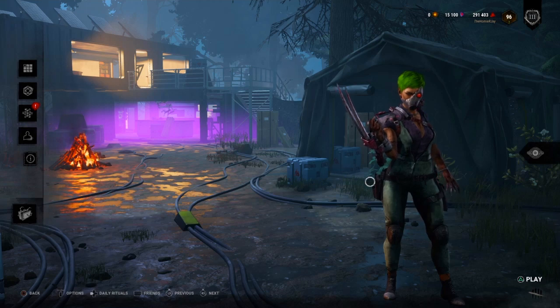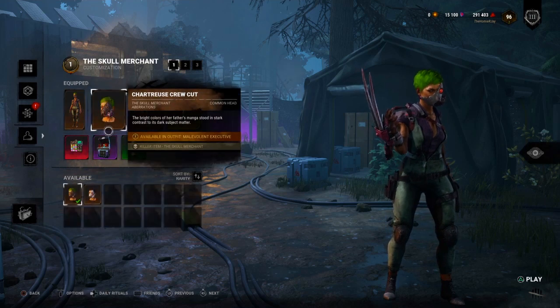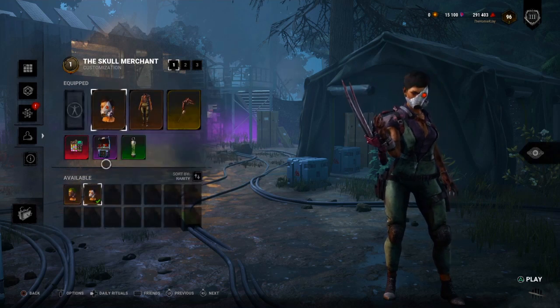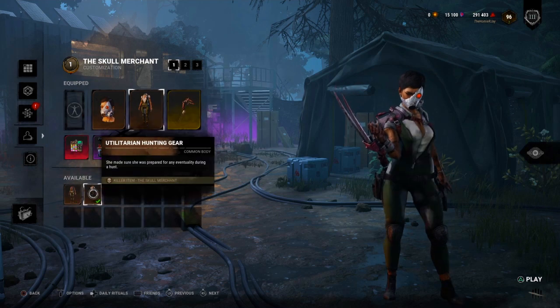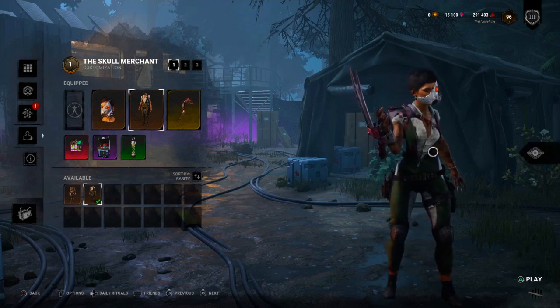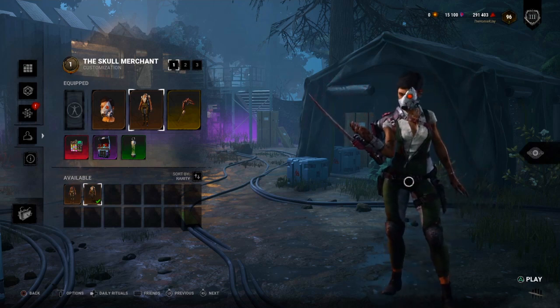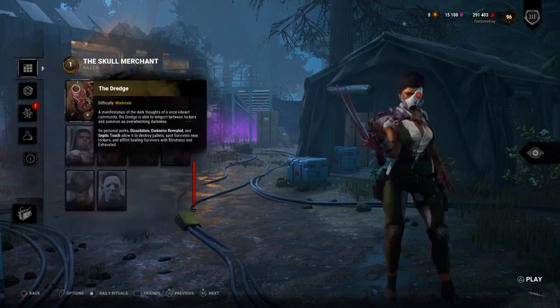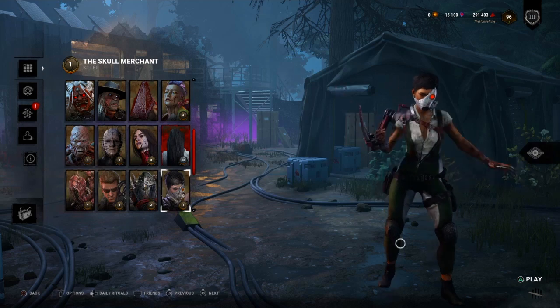Anyway, this is the Skull Merchant — this is one of her color variants. Let me put her original design so you guys can see what she looks like, because once I saw the green hair I was like, I have to have that cosmetic. But yeah, this is her original design — still bad as hell. I love it. It's mad different, which is why I love it even more, because it's not your typical killer with a knife.